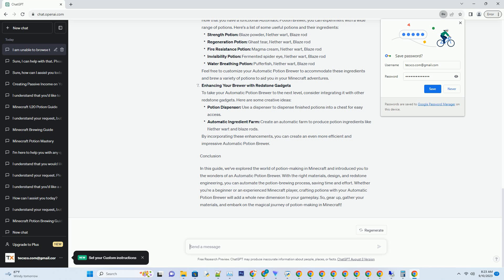Enhancing Your Brewer with Redstone Gadgets: To take your automatic potion brewer to the next level, consider integrating it with other redstone gadgets. Here are some creative ideas: a Potion Dispenser — use a dispenser to dispense finished potions into a chest for easy access; an Automatic Ingredient Farm — create an automatic farm to produce potion ingredients like netherwart and blaze rods. By incorporating these enhancements, you can create an even more efficient and impressive automatic potion brewer.